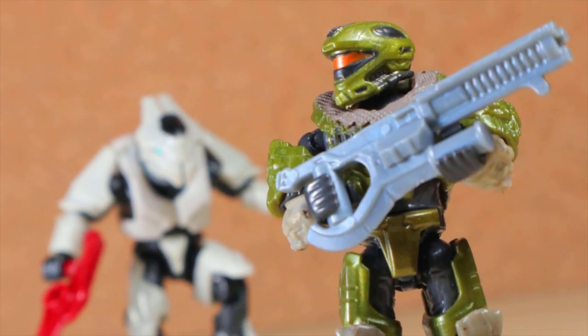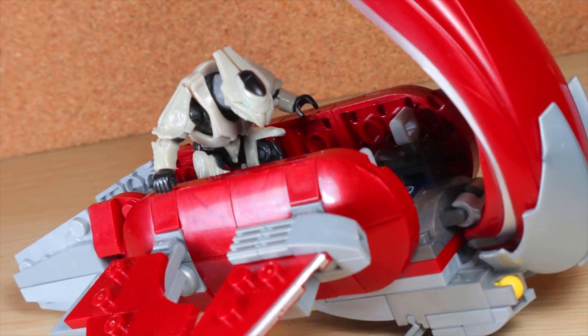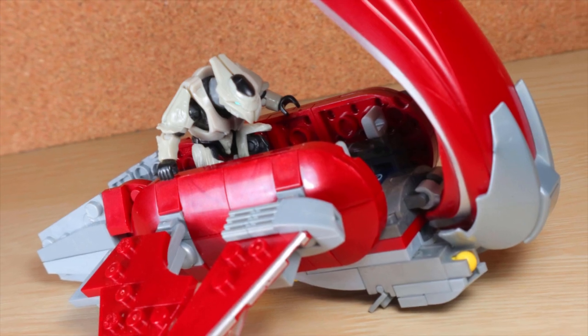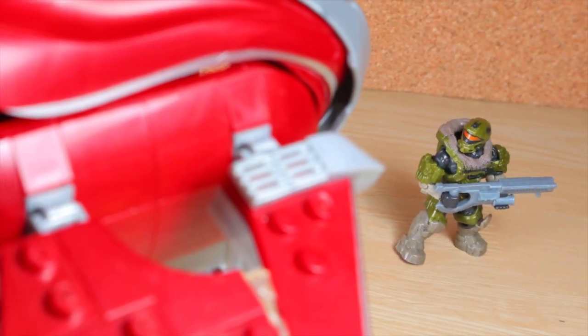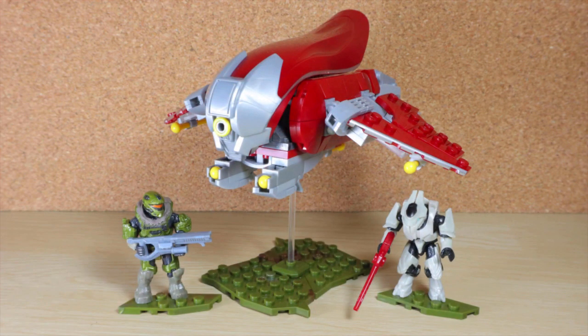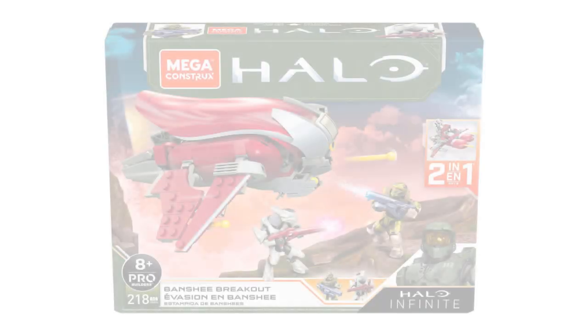When you think of the Halo universe and its vehicles, the first thing that comes to mind is probably the UNSC Warthog. But hovering above that, the Covenant — continuing to the Banished — had some classic vehicles of their own. One in particular. This is the Mega Construx Halo Banshee Breakout.